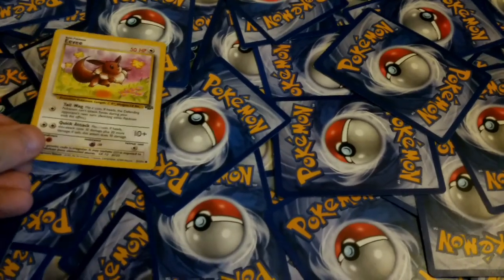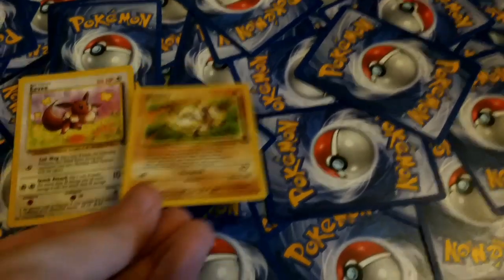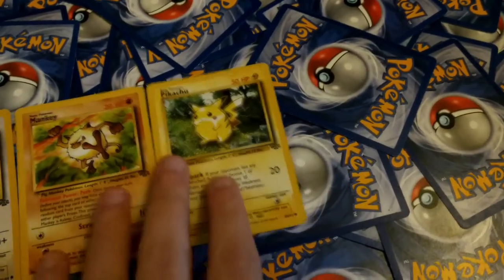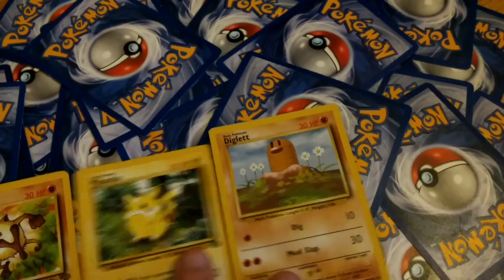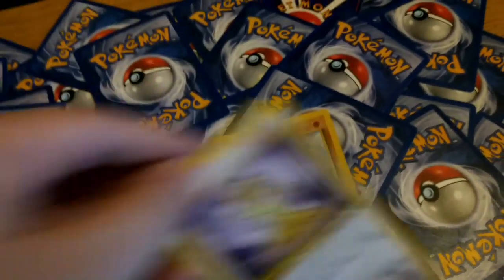First up we've got Eevee — it's a new one. There were quite a lot of Eevee cards that went in. Secondly, we have Mankey, this is pretty good. Thirdly, Pikachu. There are a lot of Pikachu cards as well. Diglett up fourth. This is a good team. And finally, Meowth. So all first stage, but a pretty good team.